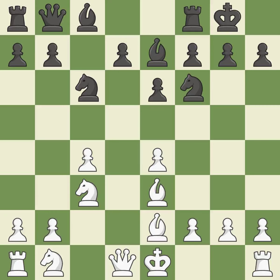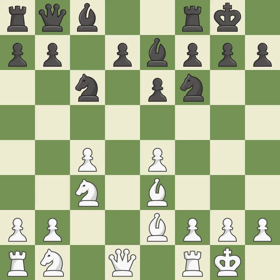Castling gets the king to a safer square, out of the center of the board, while also developing a rook. Castling kingside tends to be safer because the king is further from the center — it is good. Castling develops a rook while moving the king to a safer position beyond the board's center. Castling to the same side of the board as your adversary helps you escape some of the attacking that comes with castling to the other side.